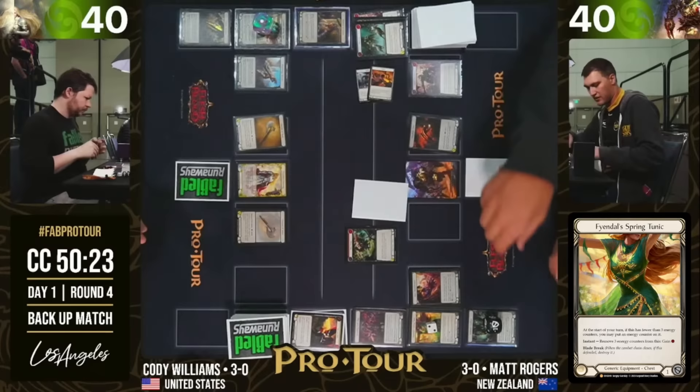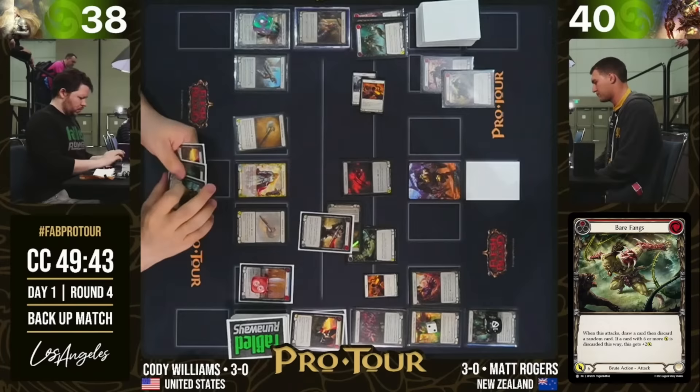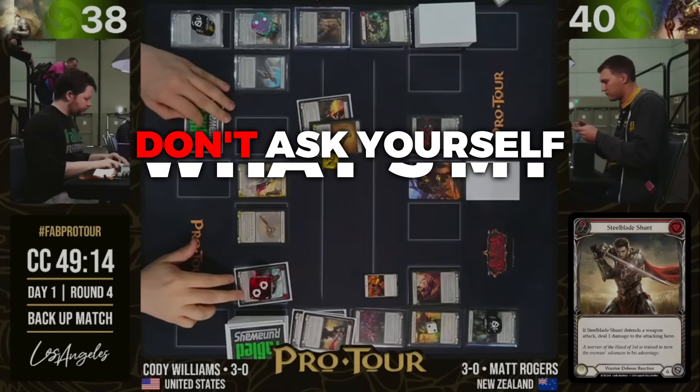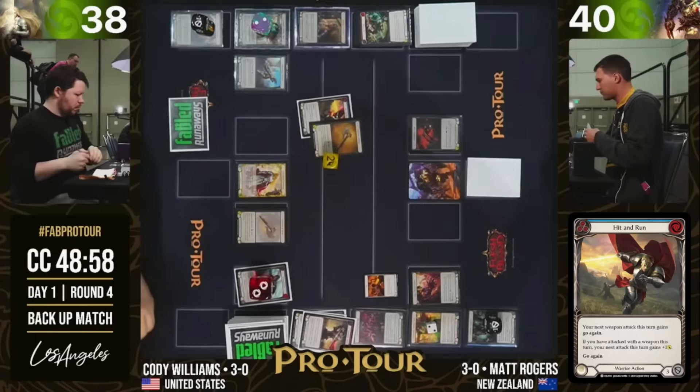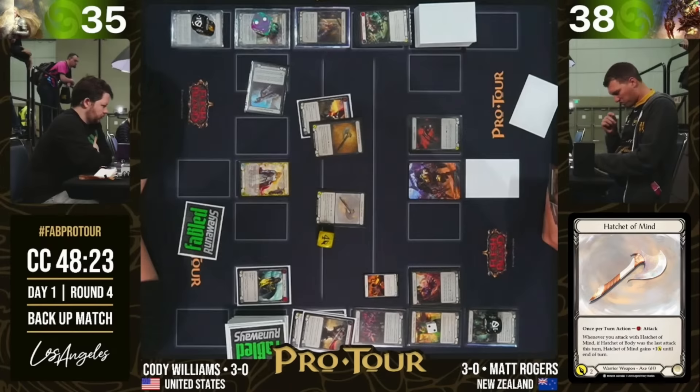Although his line was good mathematically, it wasn't the winning line. In hindsight, the correct line was to take zero or no blocks that turn, let the arsenal die, and try to set up that power card in arsenal while maintaining some tempo. He asked how he could spot this type of line on his own, and my answer is: don't ask yourself 'what's my best numbers with this hand?' — instead ask 'how do I win?' This question helps you deviate from the math mindset and see harder lines even at the cost of some math.